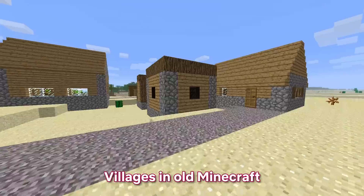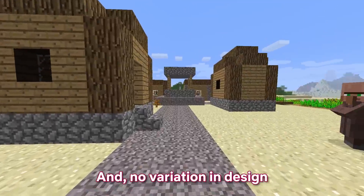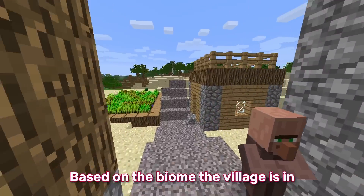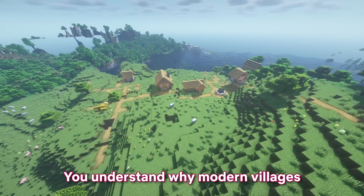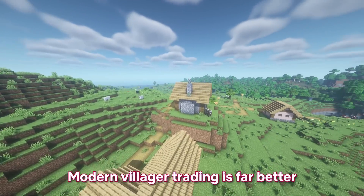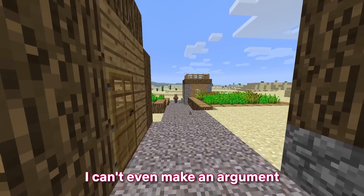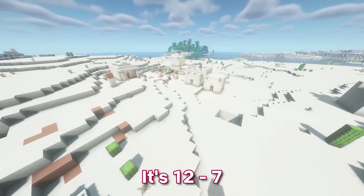Villages in old Minecraft were really basic, with gravel paths and no variation in design based on the biome the village is in. When you see the modern equivalent, you understand why modern villages are cool as hell — farming hay for loads of bread, modern villager trading is far better, and the villages themselves are so much prettier. I can't even make an argument for old villages here. It's 12-7.